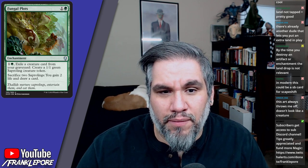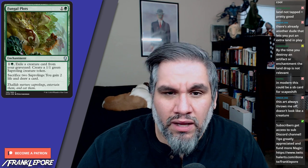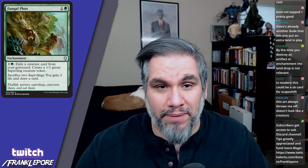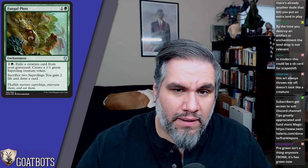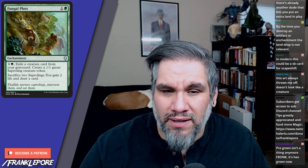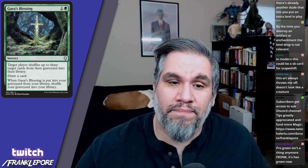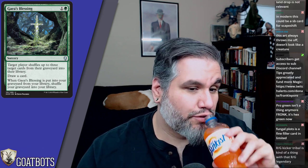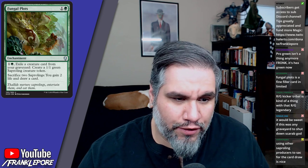Fungal Plots costs two mana: exile a creature card from your graveyard to create a 1/1 green Saproling token; or sacrifice five Saprolings to gain five life and draw a card. My concern is that it only exiles creatures from your graveyard, which is very specific. If it exiled from any graveyard it would be amazing. You're also paying two mana per 1/1, which isn't great, so unless you can really fill up your graveyard, it seems too narrow. Gaea's Blessing is a fine filler card for Limited — you put it in your deck and make a few 1/1s per match.